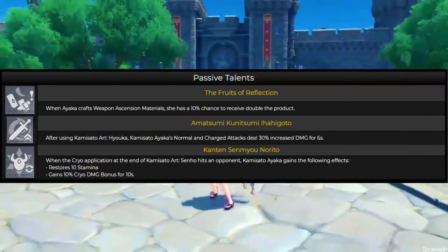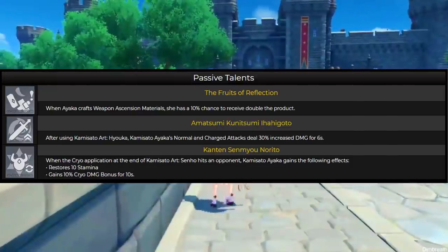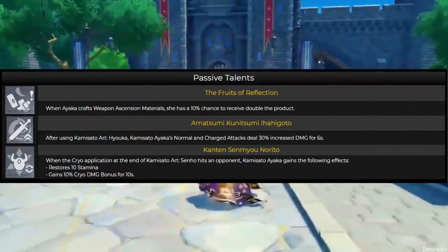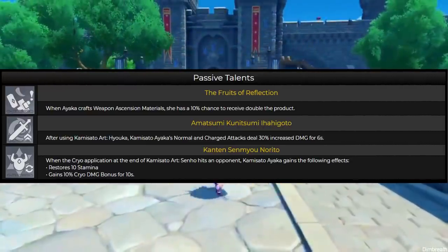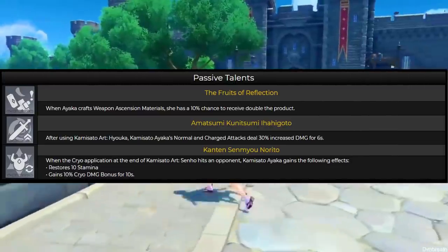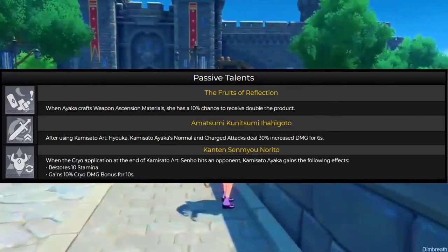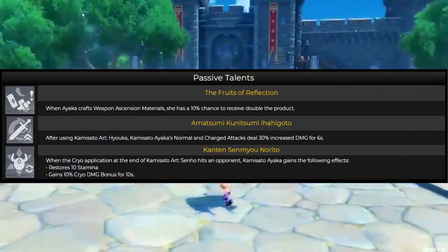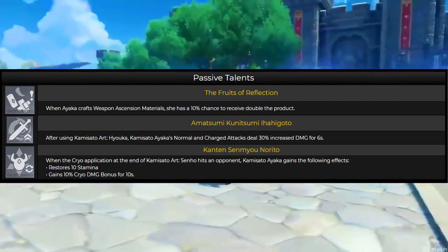For her second passive talent: when Cryo application is applied at the end of Kamisato Art Hyouka hitting an opponent, Kamisato Ayaka restores 10 stamina and gains a Cryo damage bonus for 10 seconds. Personally, I believe the best way to play her is to come out of her dash in the middle of enemies, apply them all with Cryo, then immediately pop her E — you are effectively gaining a 40% Cryo damage bonus, which is huge. That's almost two-thirds of a Cryo damage cup for 6 seconds, and after those 6 seconds you still have around 3 seconds of 10% Cryo damage bonus, which is when you can release your ultimate to do more damage if your energy is ready.